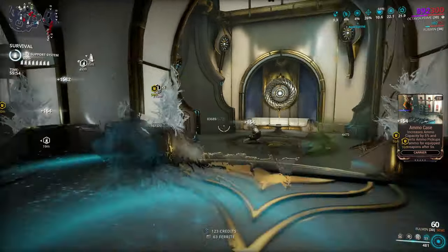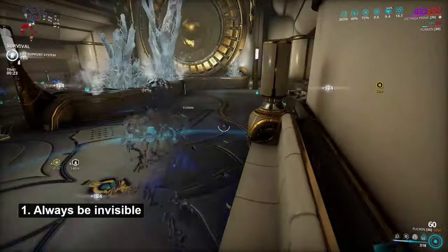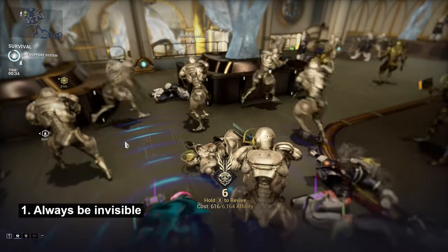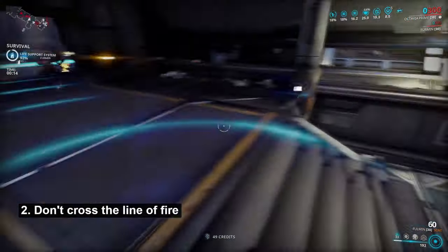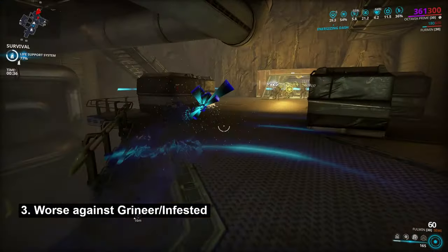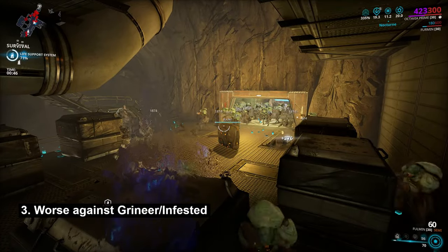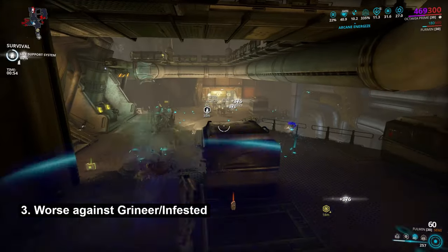There are some caveats you need to know about before you go diving into whatever survival mission you choose. First, you must always be invisible. This works best when the enemies focus on your Mallet and nothing else. If you or anything else they target, such as your companion, is visible, then this reduces your effectiveness. Second, don't cross the line of fire. Enemies are not perfect shots, so going near the Mallet is rather dangerous, exceedingly so against the Corpus, who for some reason seem to have terrible aim. Third, this build is less effective against Steel Path Grineer and any Infested. Against the Grineer, their high armour makes this build too slow at dealing damage to keep most survival missions going. Outside of the Steel Path the armour is that much lower that you can maintain, but then why would you want to do a super long endurance mission off the Steel Path these days?